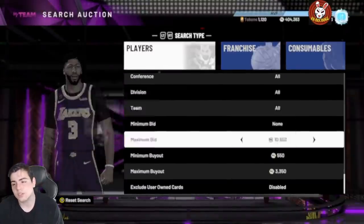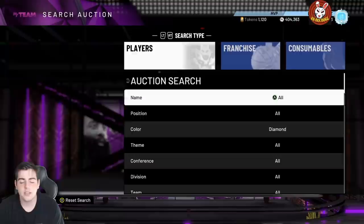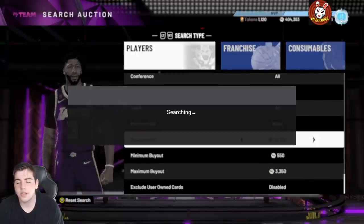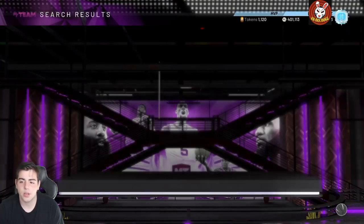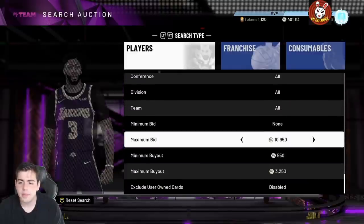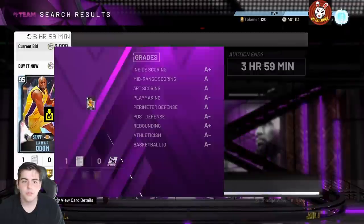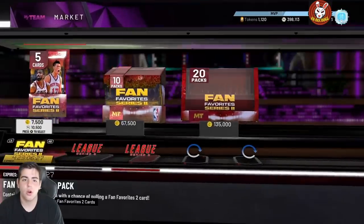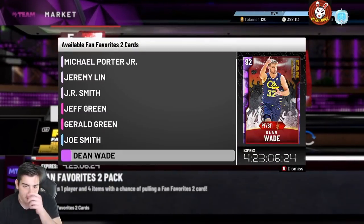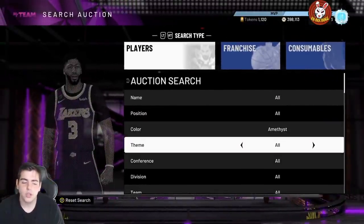I'm going to show another filter in a second — I'll do the less MT filters first because a lot of people don't have a lot of MT. You should have at least 100,000 MT sitting around. We got Joe Smith right there — that's a little snipe, goes for like four thousand something. It just shows you can possibly make a thousand to ten thousand MT every minute you refresh on this filter. Filters are a lot better on Xbox but they work out pretty well too. Players like Joe Smith and Dean Wade might be pretty good investments as well.